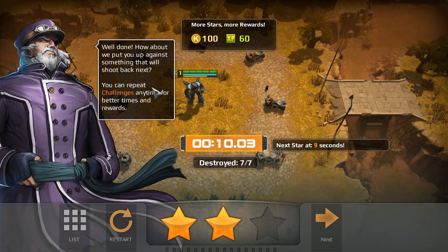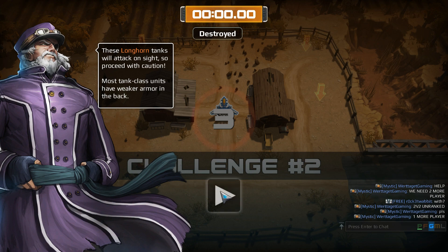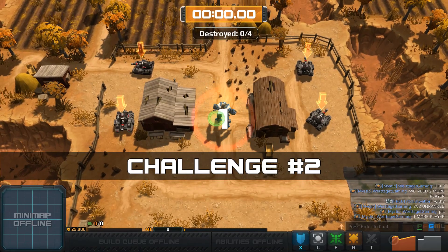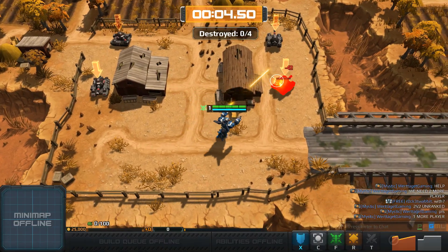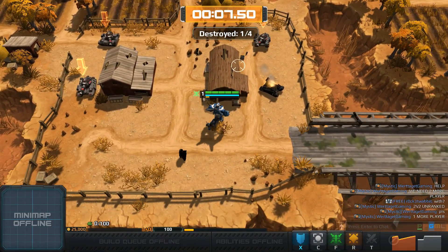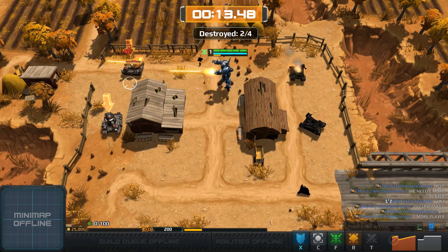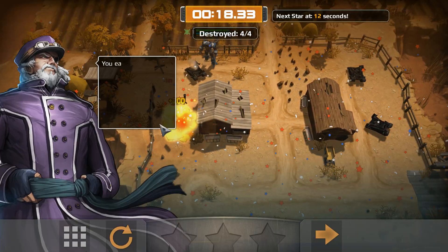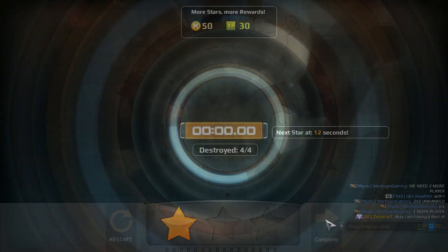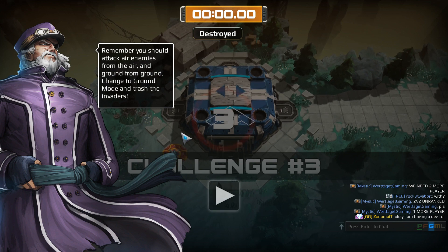How about we put you up against something that will shoot back? Okay, let's do it. Challenge number two — Longhorn tanks will attack on sight, so proceed with caution. Most tank-class units have weaker armor in the back. Now I can't transform unfortunately. You shoot at me — I think I took damage there. I want to get to some good challenges.